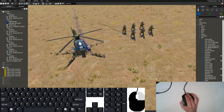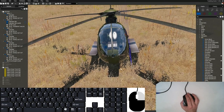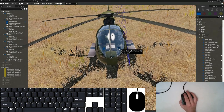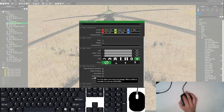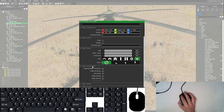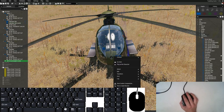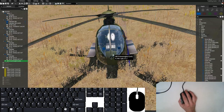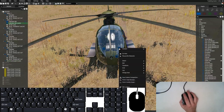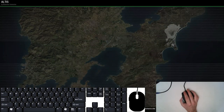Jumping right into it. The first thing we're going to do is take advantage of the fact that we are in the editor and that we have made our own mission. We're going to right-click and check the attributes for our pilot, come down to Object Special States, and where we see Enable Damage, we are going to turn that off so our pilot is invincible. Then we're going to do the same thing to our helicopter, so both pilot and helicopter are invincible, whereas the troops and co-pilot are not.